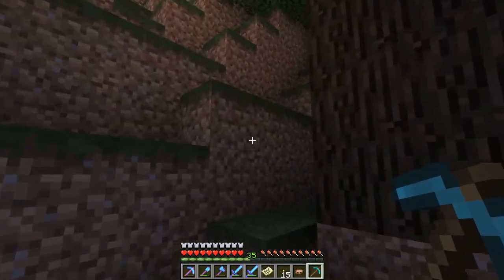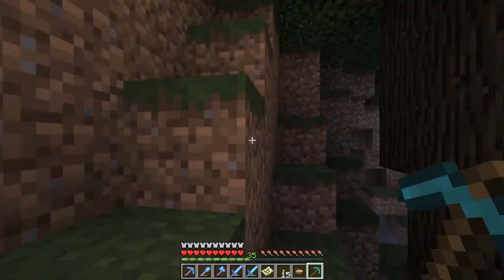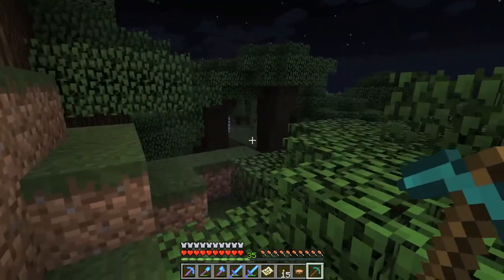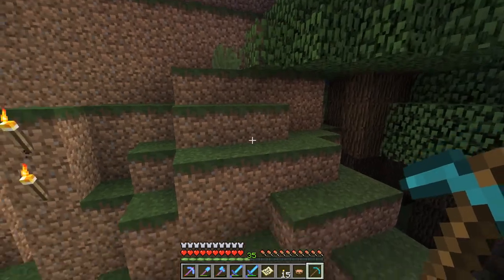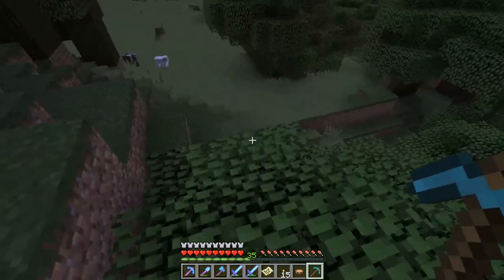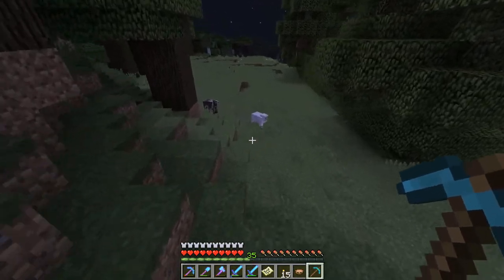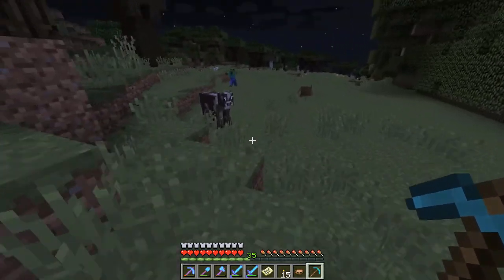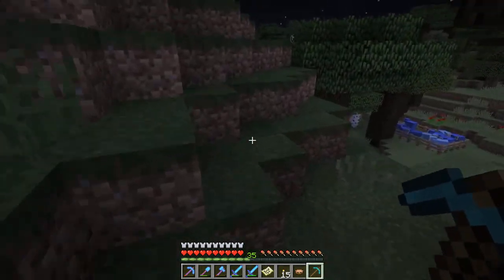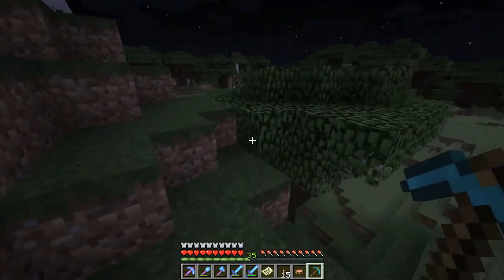There's our beautiful two-block-high jumper. I found a horse with a five-block jump — I definitely screenshotted those coordinates. We're going to try and breed him, but he's super slow; sprinting is actually faster than he is.